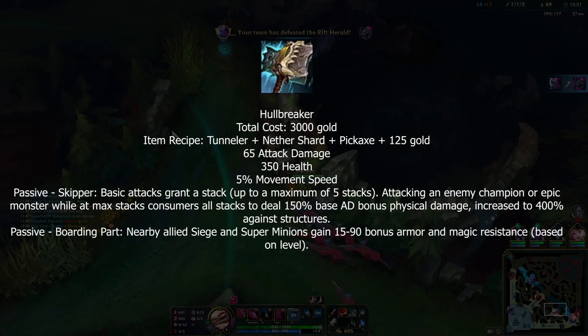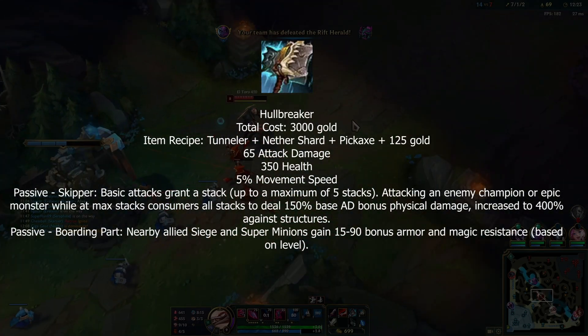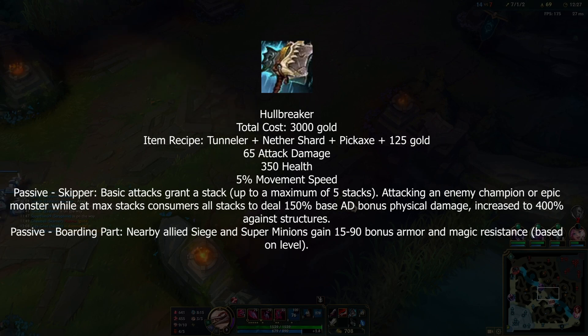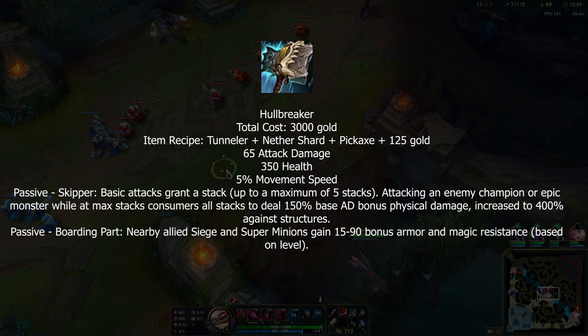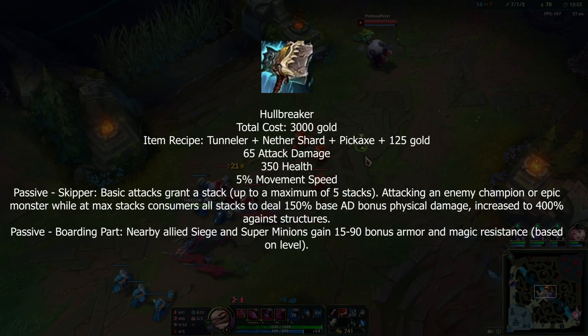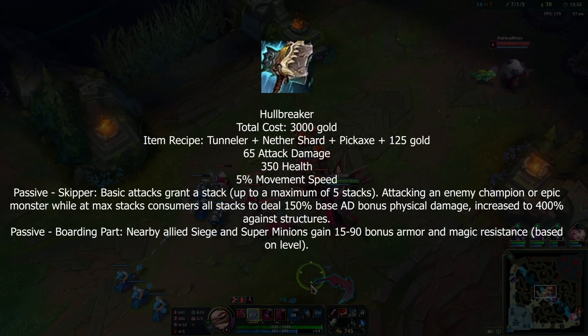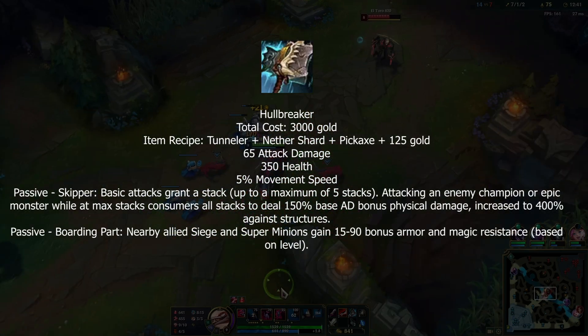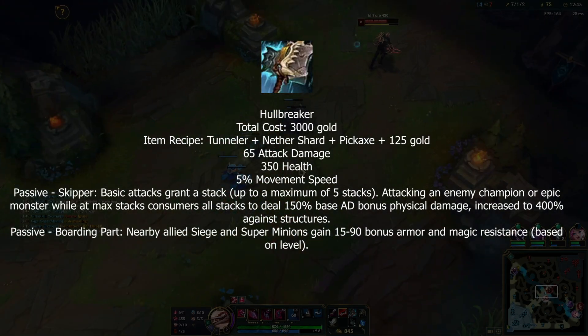Hullbreaker gives slightly more AD, slightly less HP, and the same movement speed, but the bonuses for being alone are gone. The cannon and super minions still get their bonuses. You no longer get passive damage to towers, but now it has a built-in Demolish you can use on champions and deals 400% damage to towers.